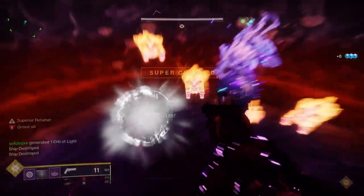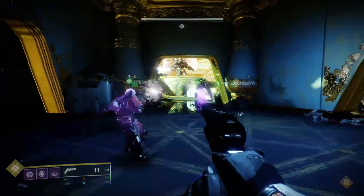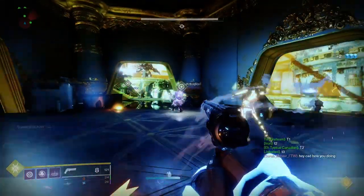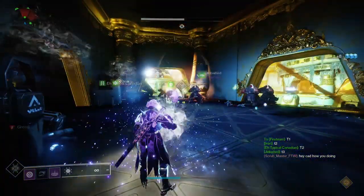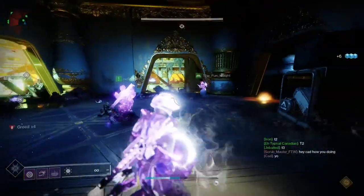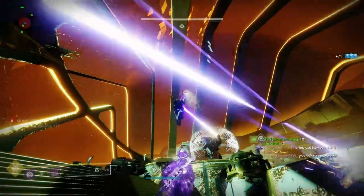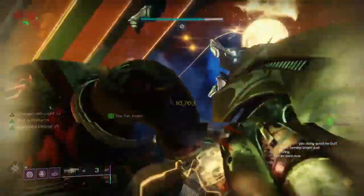Once this is completed, damage phase will begin. There are many ways to do this, but here's one way: split up into one team of three, one team of two, and one solo person. The team of three runs into the blue room on the left. The solo person picks up the ball, greets it, and passes it to someone on that team. Whoever gets the ball holds on to it as long as they can — the max is 10 to 11 stacks, but pass it safely at nine. Team two runs to either the back window or the orange room and does the same steps. The solo person picks up the remaining ball. By this time, Callus will fly up into the air with his hand out — throw the balls at Callus' hand. Once all three balls hit, get ready for DPS. Callus' crit spots are the crystals on his back. Rinse and repeat until he's in his last stand.